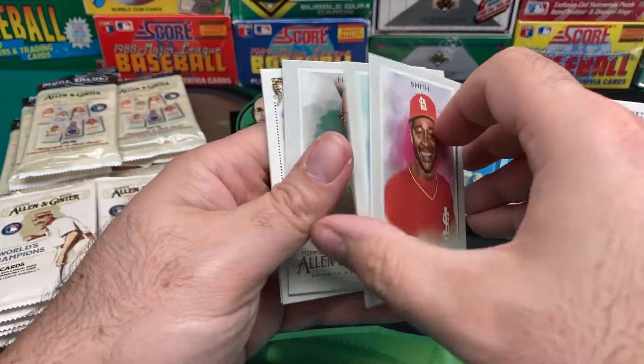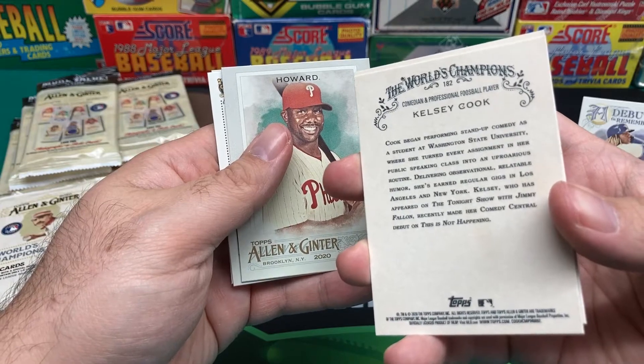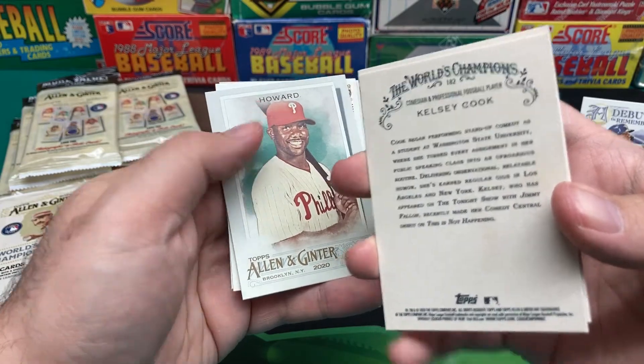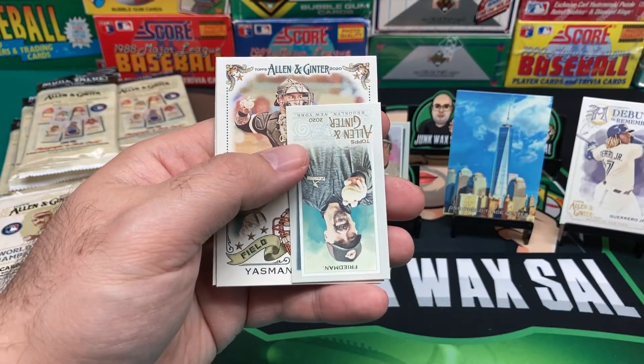We got Ozzie Smith — yeah, baby! I don't know who this is, this blonde — Kelsey Cook, comedian and professional foosball player. Apparently anybody can get a card now. We got Allen & Ginter, got a Friedman, got a Grandal, and another Eddie Matthews.